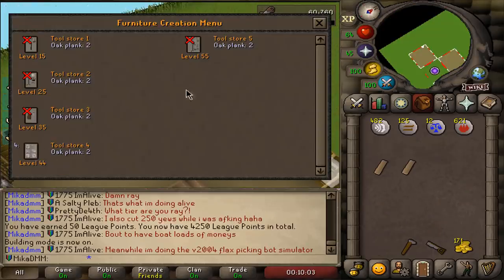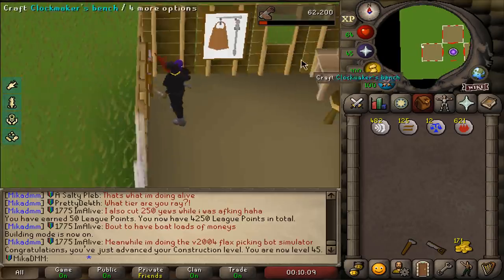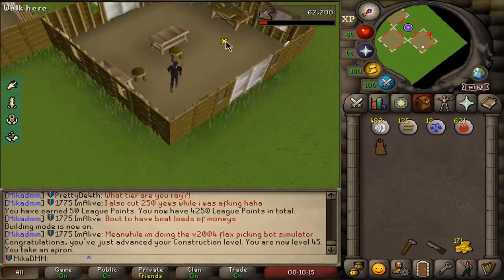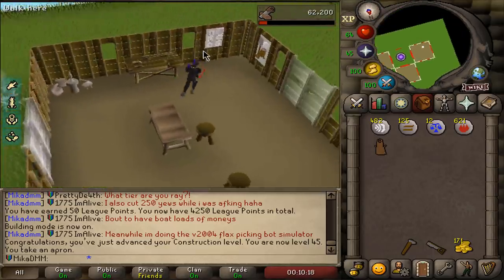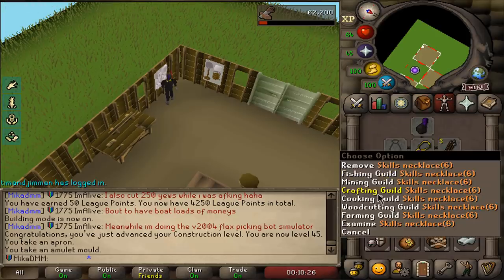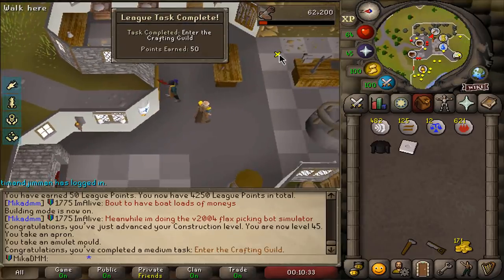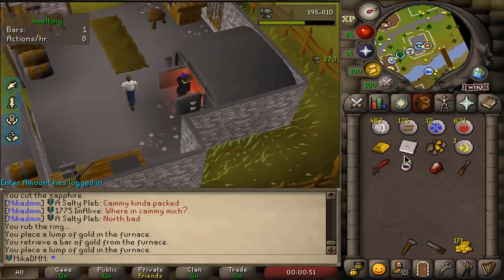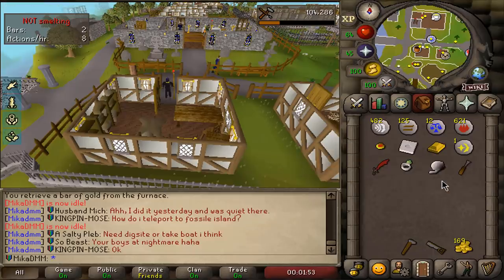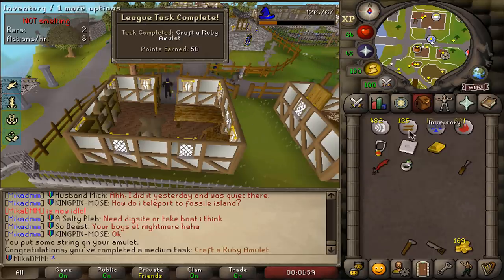Now I can search and get an apron from here — that's a 50 point task. And where can I get the amulet mold from? There we go, perfect. So now I can teleport to the crafting guild, put the apron on, go right through here — that's a 50 point task. Smelt the ore real quick, and then we make ourselves a ruby amulet. Attach the ball of wool to the ruby amulet and enchant it into an amulet of strength. That's also a 50 point task I was unaware of.